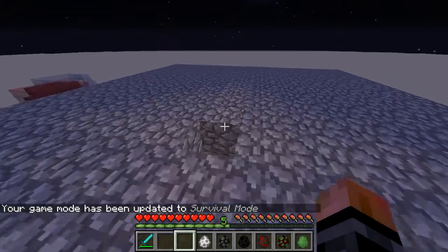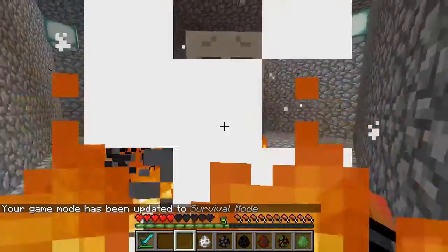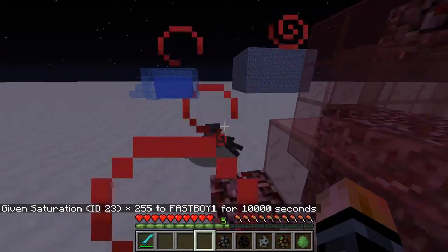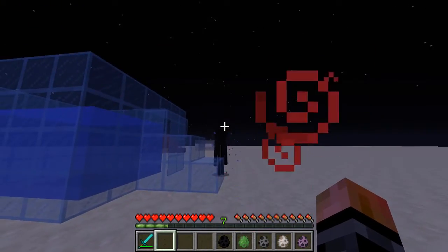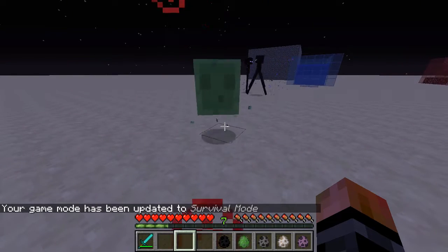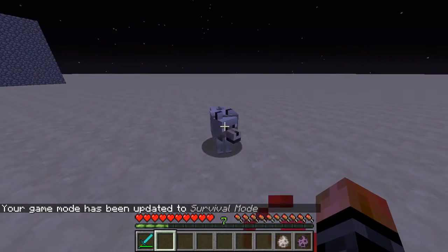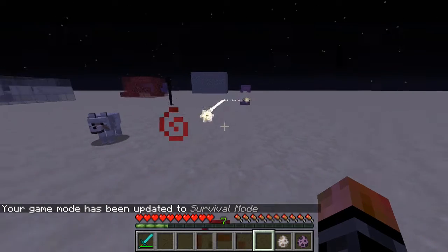The Ghast does 3 and a half hearts of damage. The creeper does 10 or more hearts of damage. The spider does 1 and a half hearts of damage. The enderman does 5 hearts of damage. A slime does 1 and a half hearts of damage. The silverfish does half a heart of damage. The wolf does 3 hearts of damage. The Shulker does 2 hearts of damage.